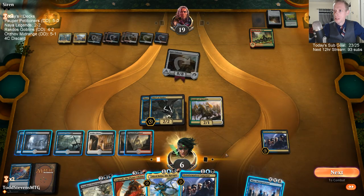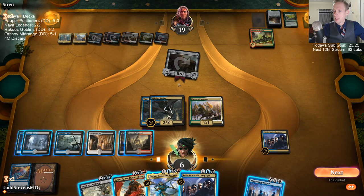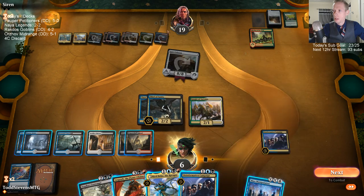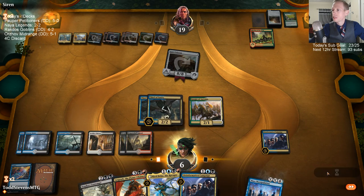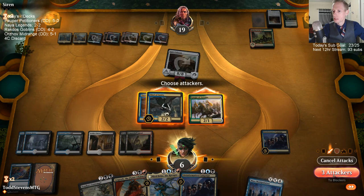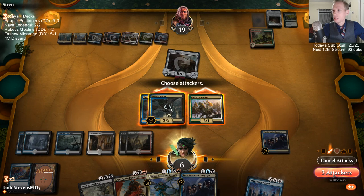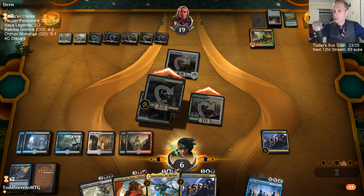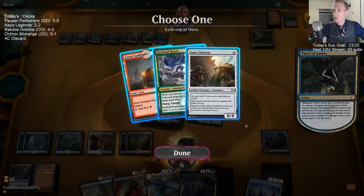I can play Angrath and steal the Colossus, but that's not lethal — they're at 19. So I'm just going to have to Contempt this Colossus and hope they don't draw another one. Actually, I can just steal their Colossus. They put it back on top, but of course we're not going to let them draw it. I'll just take it so it doesn't go to their graveyard.